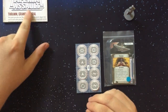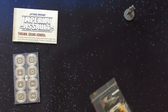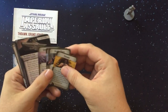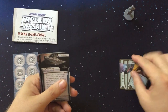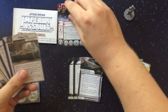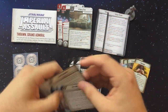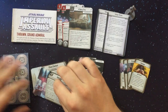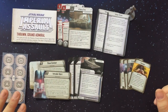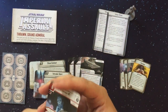We've got our pamphlet — don't throw this away, it's important, you get power tokens with it. Then we have command cards, agenda cards, deployment cards, and skirmish missions.